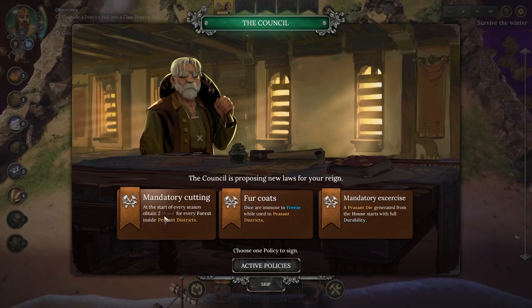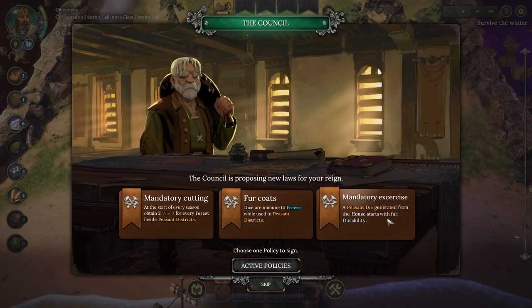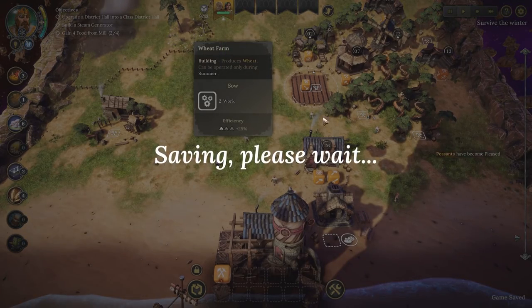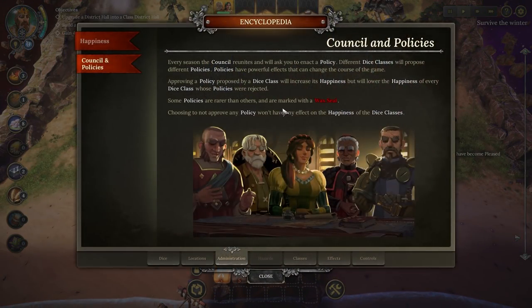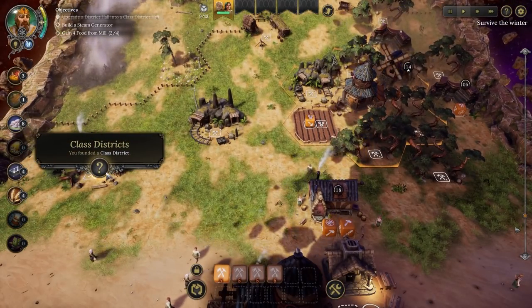Mandatory cutting: at the start of every season, obtain two wood for every forest inside the peasant district - this doesn't require durability lost on the forest, as far as I'm aware. Fur coats: dice are immune to freezing whilst in a peasant district - that is a huge one. Mandatory exercise: a peasant die generated from a house starts with full durability - that's nice. But fur coats is going to be huge because throughout the winter, we can work on tiles in range of our peasant district without our peasants having a chance to freeze. Every season, the council reunites and asks you to enact a policy - approving one increases happiness, some are rarer with a wax seal.